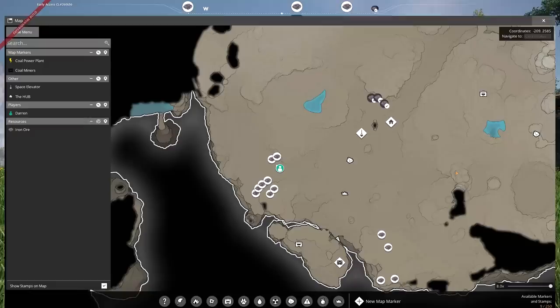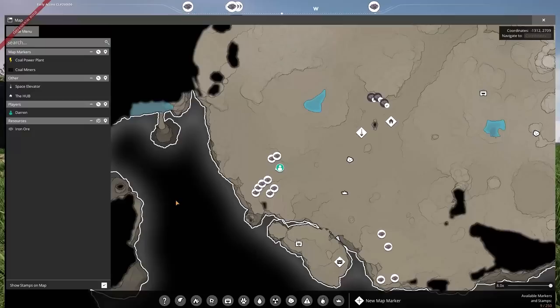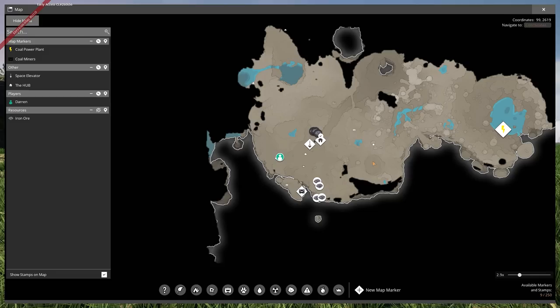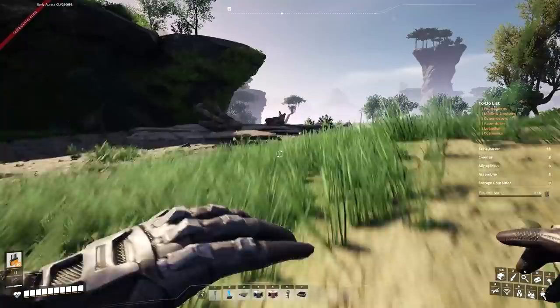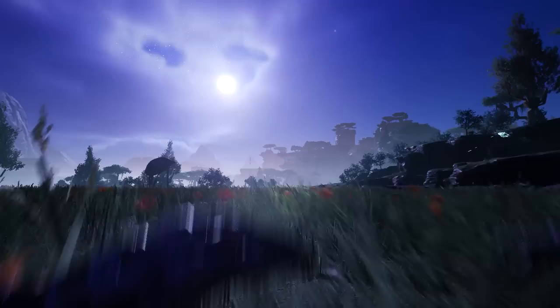Alright, so this is going to be the site of our chosen modular frame factory. There are 8 impure iron nodes around me here in the southwest of Grassy Fields. This is exactly where I am on the map — that's our hub, that is the Blue Crater coal power plant, and here we are out in this little outcropping right on the edge of a big cliff with our 8 coal deposits.